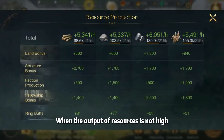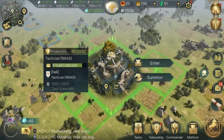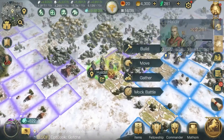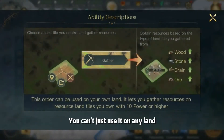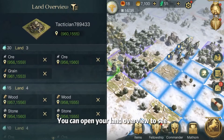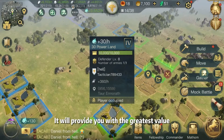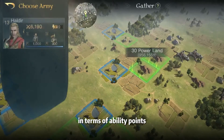When the output of resources is not high, it can reduce a lot of waiting time. You can't just use it on any land — open your land overview to see which land provides the most resources. Just jump to that land and gather, and it will provide you with the greatest value in terms of ability points.